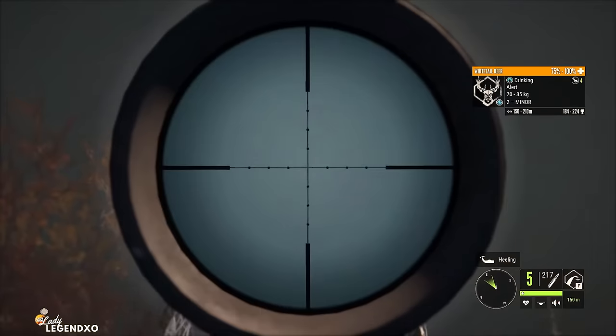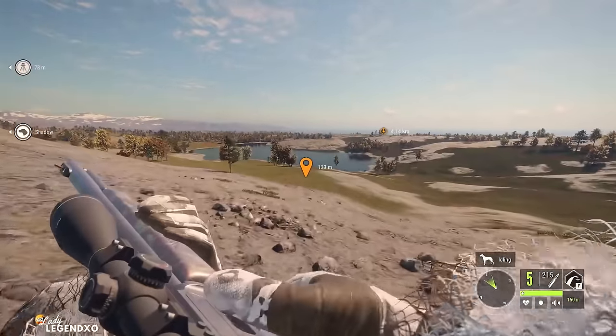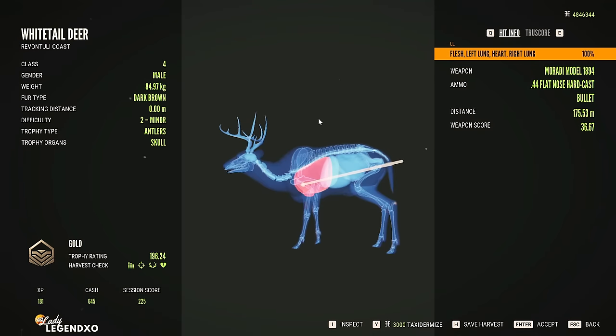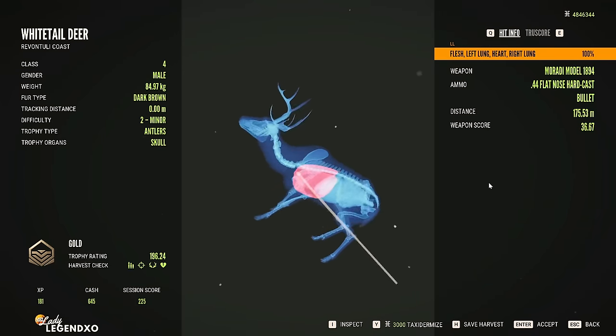We're going to take a Whitetail here — and we took two. The Mirati uses the .44 Magnum ammo, and I am using the Flat Nose Hard Pass Bullets that have the most penetration — it has 70 for penetration. Look at this Whitetail: I got a double lung heart shot, and look at the crazy penetration on an angle shot.